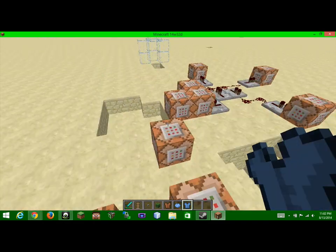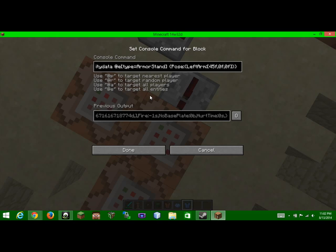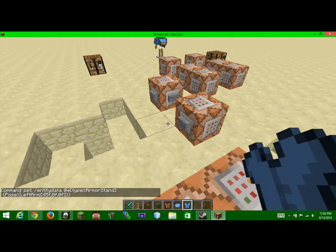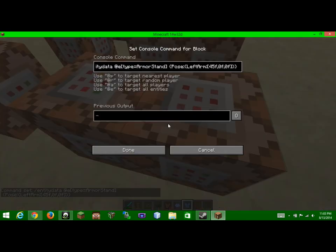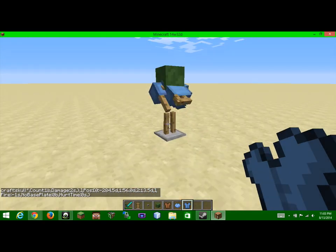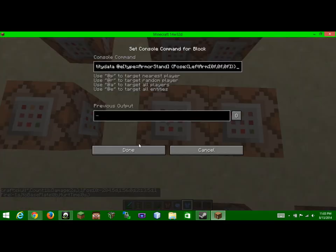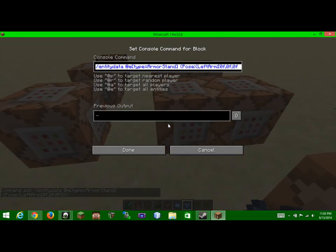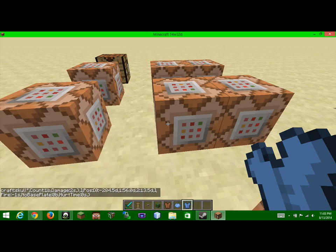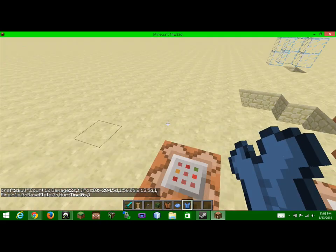These four command blocks — one, two, three, four. In this one, we are doing entity data at E type equals armor stand, Pose, Left Arm — we're basically putting the left arm 45 degrees back. So it looks like that — that's what it's gonna look like 45 degrees back. Then we're gonna change that to zero, so then it's gonna go back to its original state. We're just gonna do the two same commands but with the right arm.